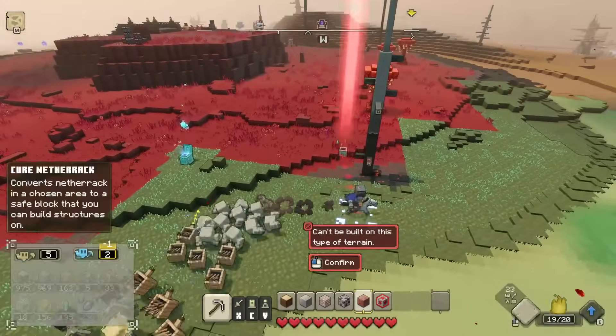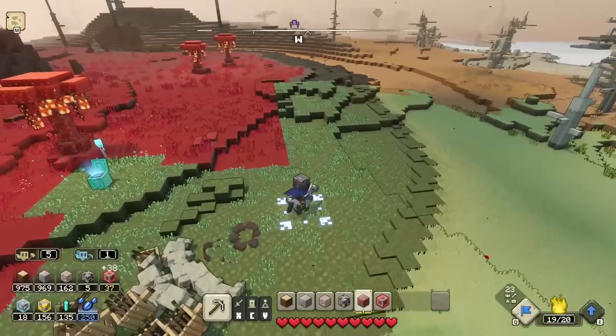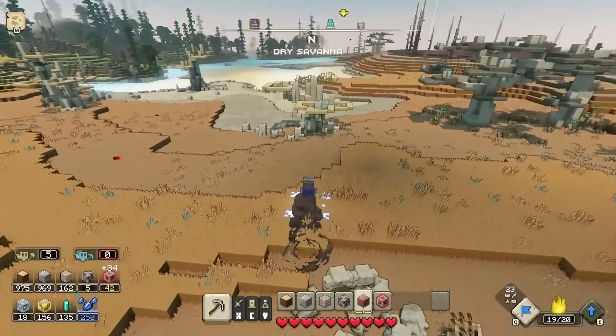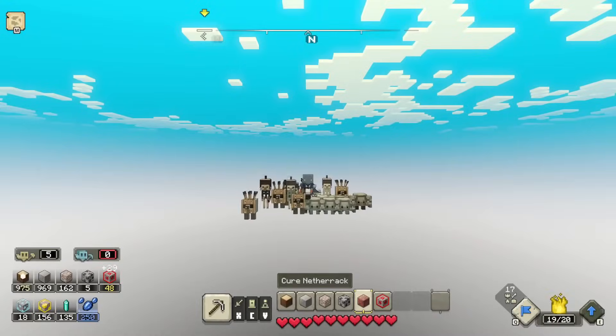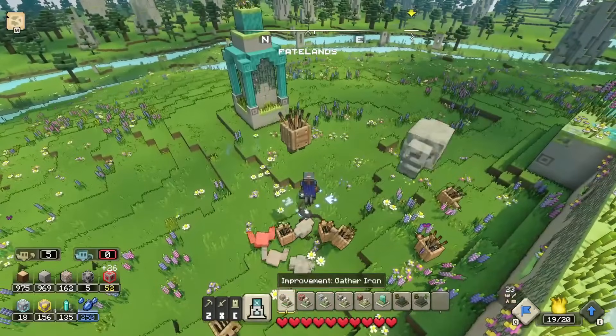I should continue to repair the terrain because once it's repaired this will be an opportunity for salvageable materials to show up. With that done, we have enough prismarine to go back and get some upgrades. We're back in the Fatelands — I want to get at least one more upgrade.